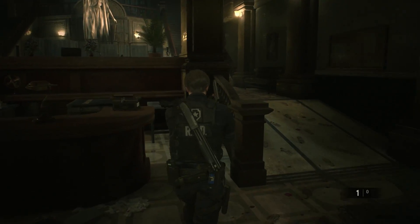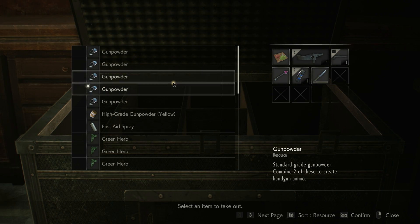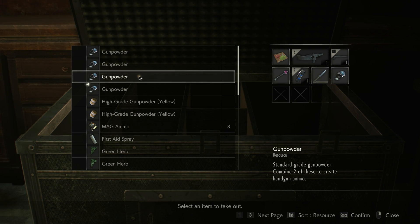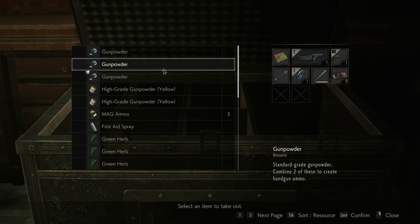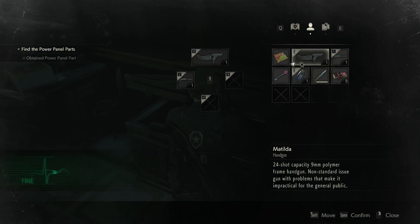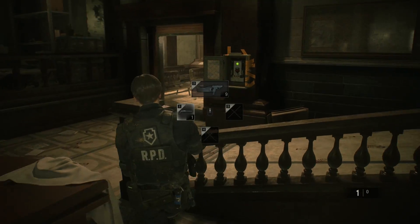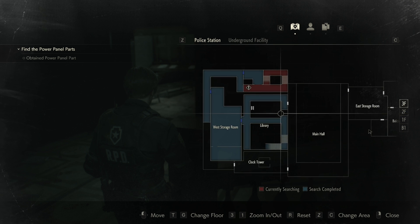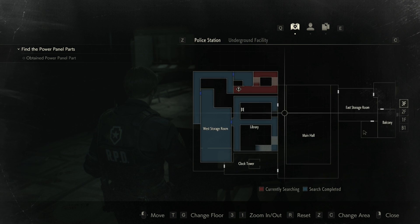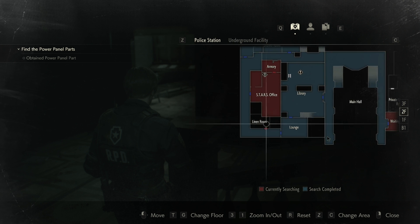The problem, of course, is ammo — this is a big problem that we have right now. Let's make a couple of these. Definitely feeling the hit now, though. Okay, so second floor. Let's get to the linen room.